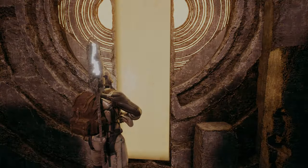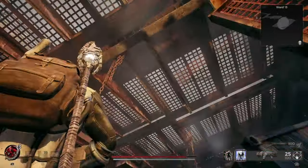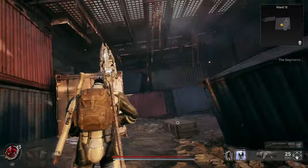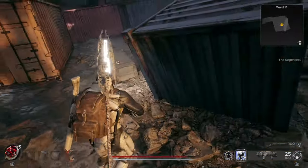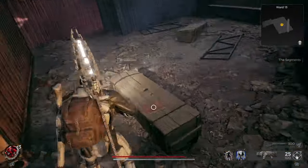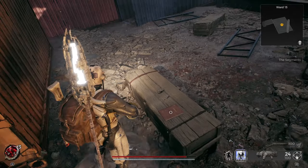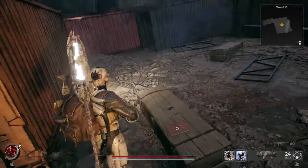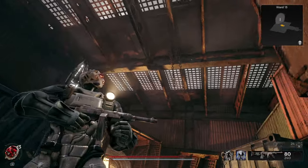So we're going to go through the door, and this is going to take us back to Ward 13 on Earth. You can't access this any other way. When you get here there'll be a book, and right here there'll be the Chicago Typewriter — this is what this bad boy looks like.